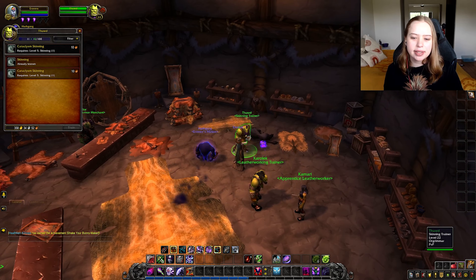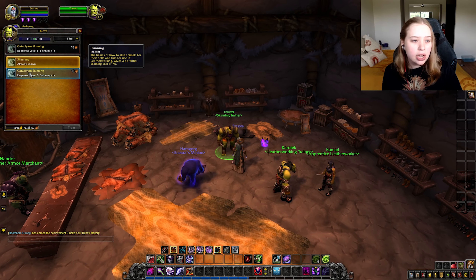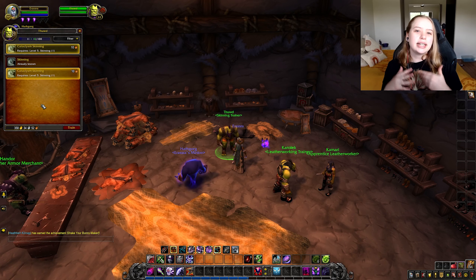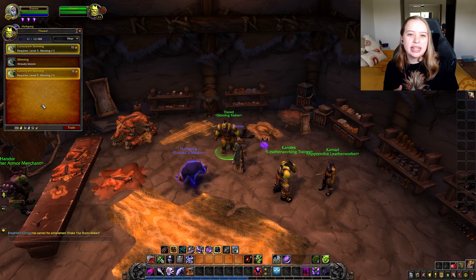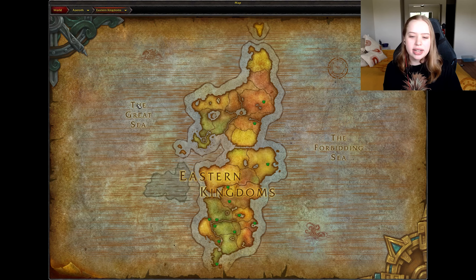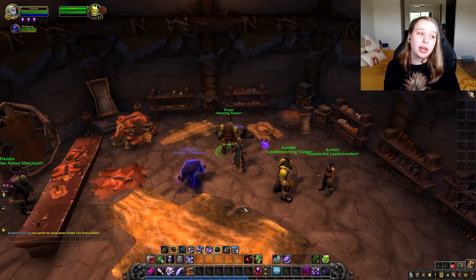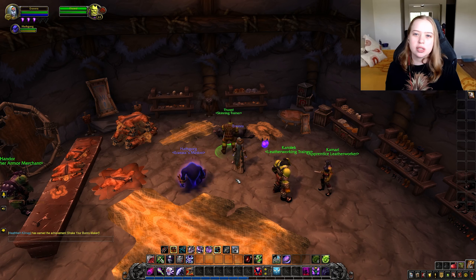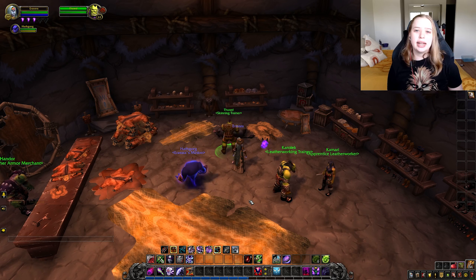Another thing I want to mention is that professions are quite complex in that every expansion has a different form of that profession. We're in Orgrimmar and I've just started without a profession. I'm going to go to the Orgrimmar grunt, choose profession trainer, and choose skinning. It shows me on the map where skinning is, so I run there. Following the map, I'm now in the place the grunt sent me, and right here is the skinning trainer. Once you click on the trainer, you can click and learn skinning.